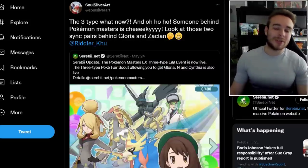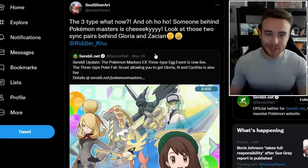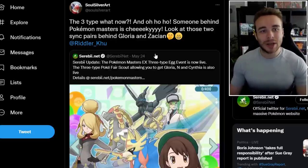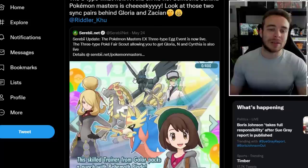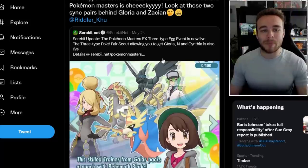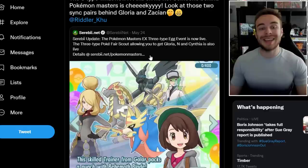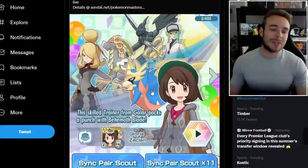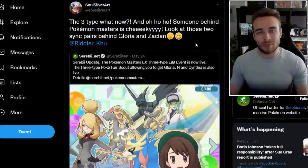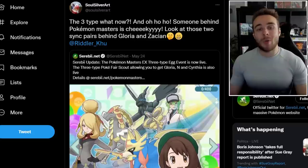The next thing we're going to go over is probably just a coincidence and means nothing, but I thought I'd include it regardless. SoulSilverArt says, 'The three type — what now?' Basically this is a tweet that Serebii retweeted about the Pokemon Masters EX three-type egg event now being live. Of course they have Cynthia, the protagonist, Kommo-o, Zekrom in the background, and Zacian — all the stuff to do with the leaks from Riddle of Koo and everything. So — the three type, what now? Someone behind Pokemon Masters is cheeky. Look at those two sync pairs behind Gloria and Zacian.